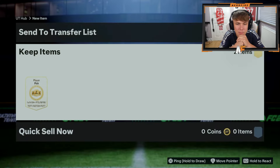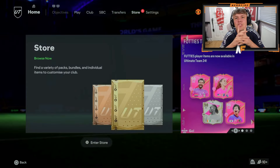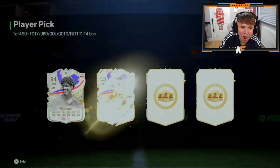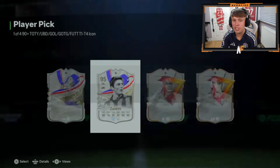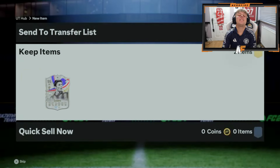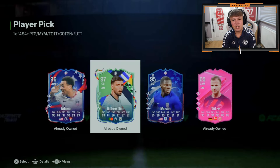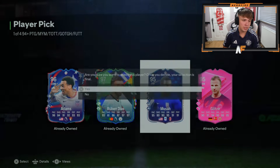Mika is here with both the 94 plus Footies picks and the 90 plus icon picks. Icon pick first — there's a service issue, we'll be back in a sec. We're back — Zanetti. Zanetti's definitely usable, it's not really what you want to see though. 94 plus — oh, he already owns Ruben Diaz who's insane. I'd probably just go Diaz for the fodder, chuck him into another SBC.